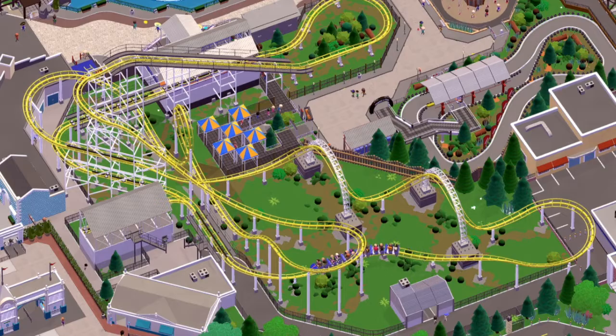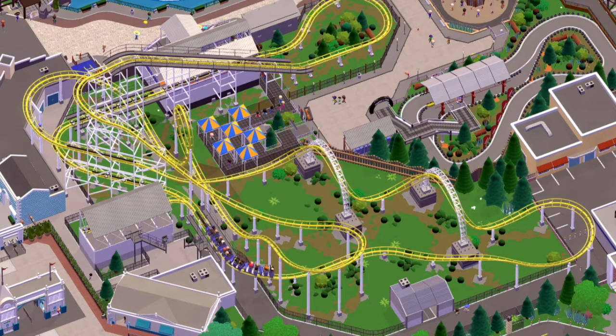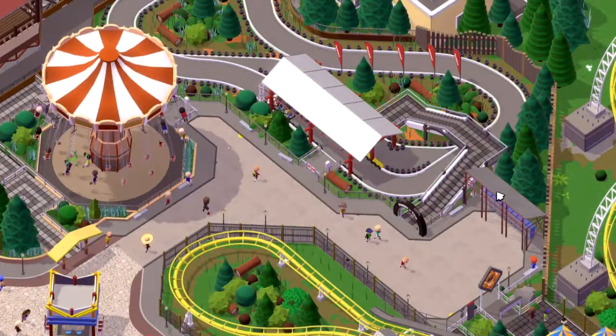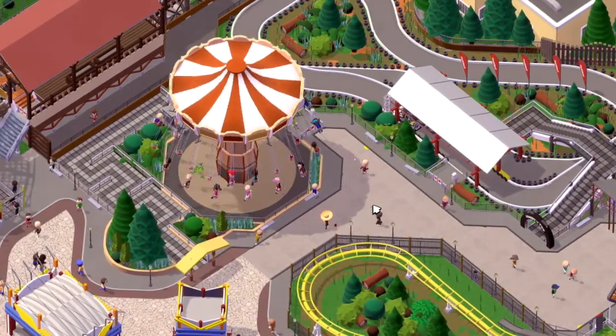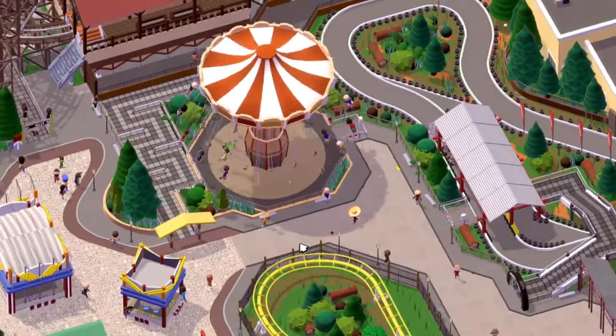This was actually the first roller coaster I built in the park. I actually built it somewhere else and then ended up saving it as a blueprint and moving it to where it is now. This is the little plaza area by the entrance of the Flying Cobra coaster.